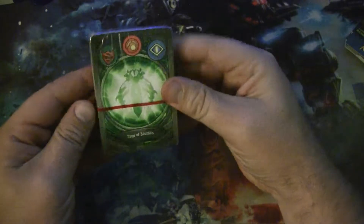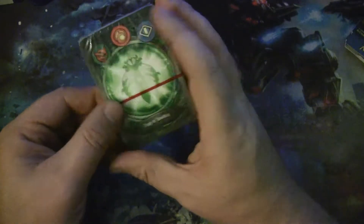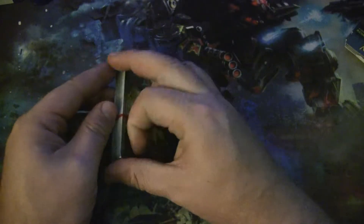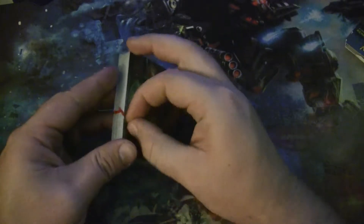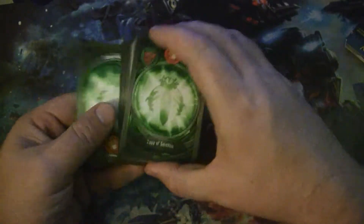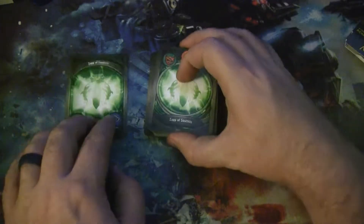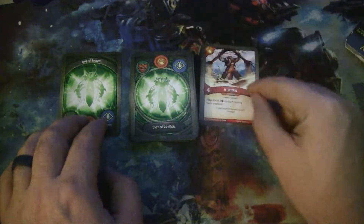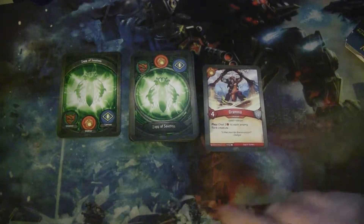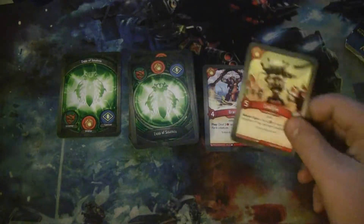Grunt Buggy is probably good here — probably want a Grunt Buggy. It's a nice, kind of beetle-looking Argon. Let's start off with Brobnar. We have a Brammo, a 4-power Giant Knight with 1 armor, and after you play it you deal 2 damage to each enemy flank creature. Some decent board control.